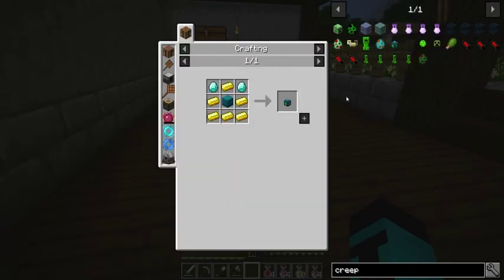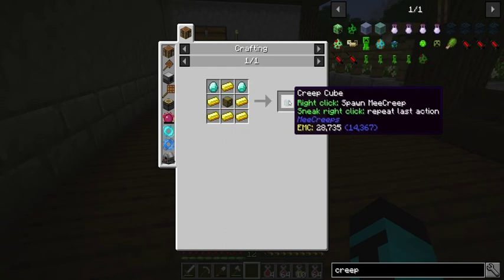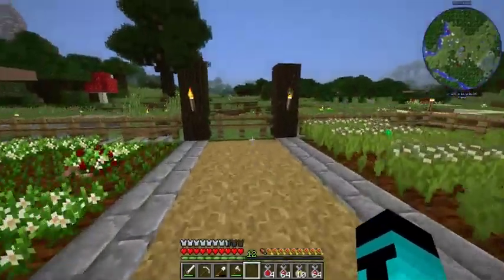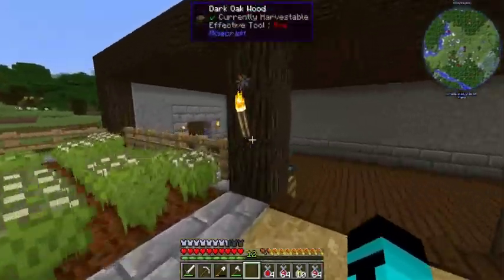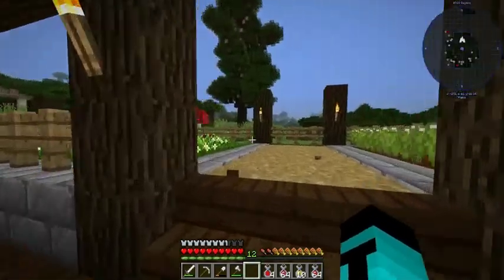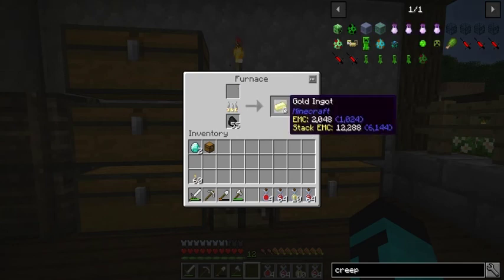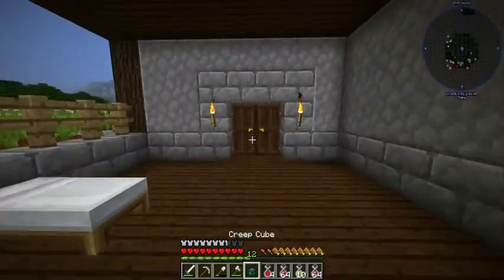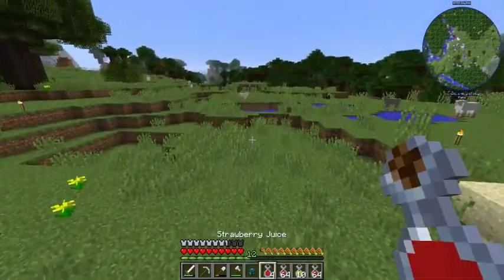If any of you have seen Rick and Morty, this is a mod based off that — based off the Meeseeks. What it does is it lets you summon a Meeseek which will do a simple task for you. If you give it torches it'll light up an area. But what we want them for is clearing out some space. I'm going to use Meeseeks to clear out space for us so I no longer have to do it. Let's go test this out and not do it near our base, because I'm not really sure how it works just yet.